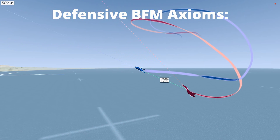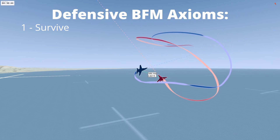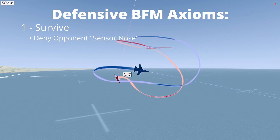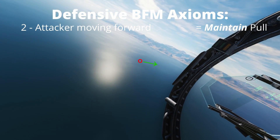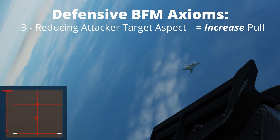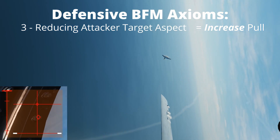There are the four defensive axioms when flying defensive BFM that you must always follow. Survive. Deny the opponent the nose on position, called sensor nose. Defeat the opponent's shots. If the attacker is moving forward in the canopy towards the nose then maintain the current pull to continue to bring them forward in the canopy. If the attacker is becoming thinner in profile, i.e. the target aspect is reducing,